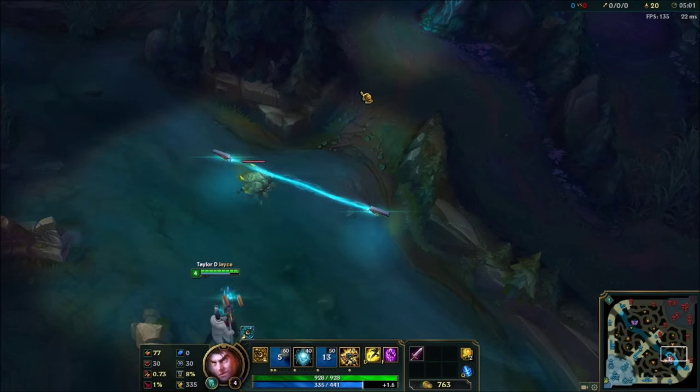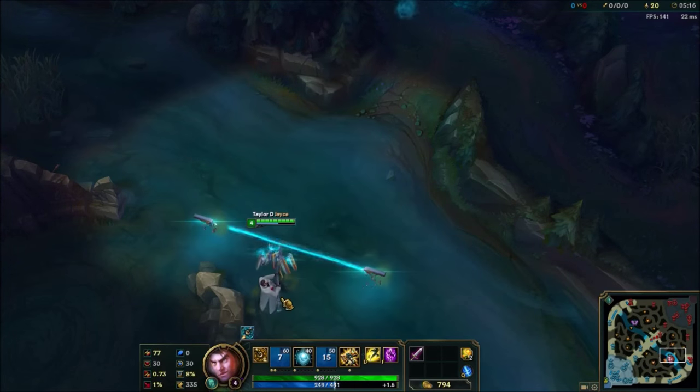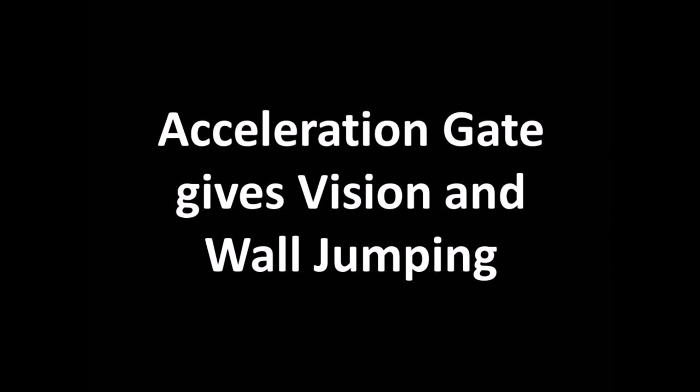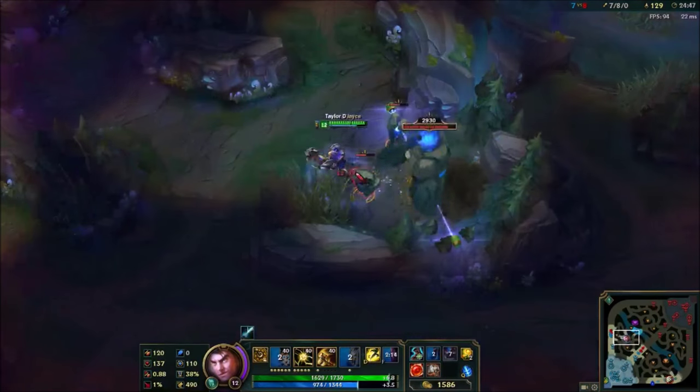Most people know that you can use your acceleration gate after shock blast to speed up the combo. But if you place the gate really close to Jayce you can speed up the combo even more, making it a little harder to dodge. You can also use acceleration gate to get vision in unwarded areas, and use this vision with melee Q to jump over walls to minions or enemies.